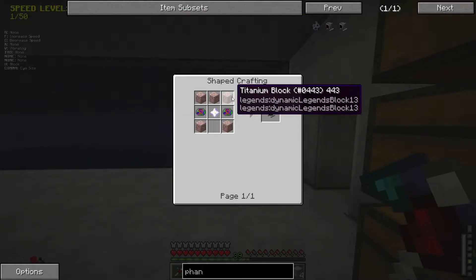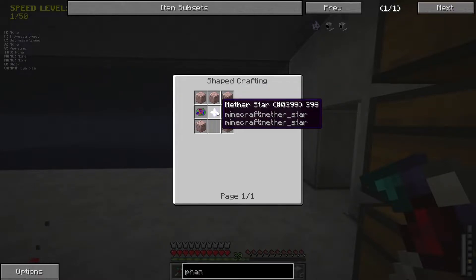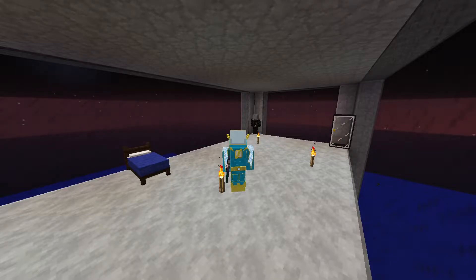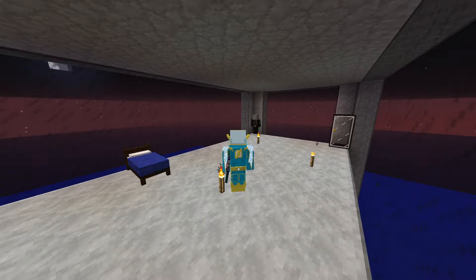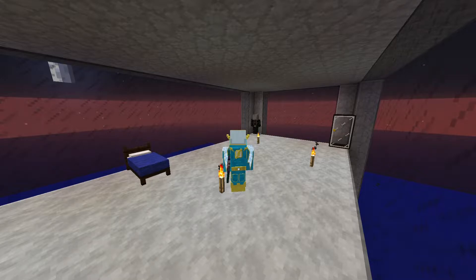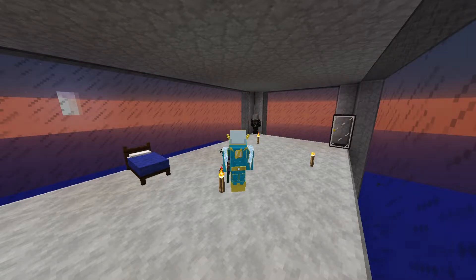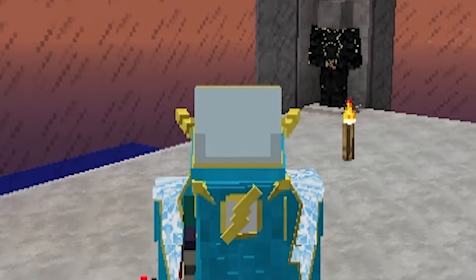It requires titanium blocks and a nether star. I need to get a nether star. Well then. After a ridiculous amount of research — not joking, I've been here for about an hour now — I realized that the alien technology is going to be an even bigger problem than the nether star. Because while I can go get the nether star relatively easily doing basic Minecraft stuff, the alien technology I need to get from Mars, which is already a problem. Also, it brings up the problem that I can't breathe in space.